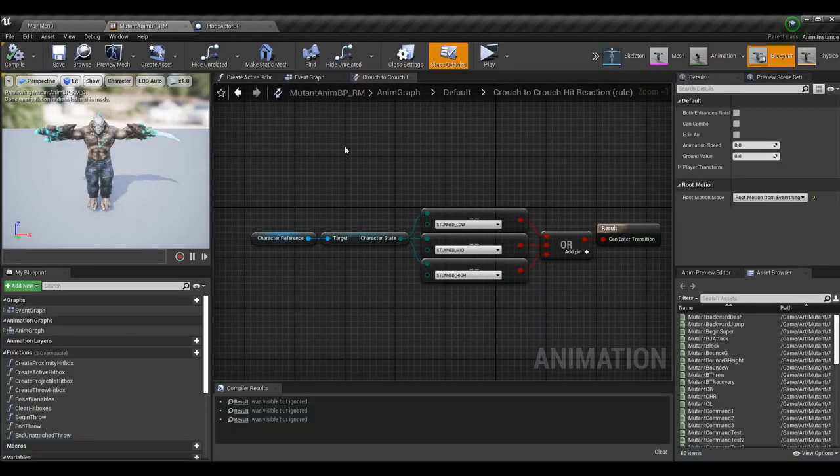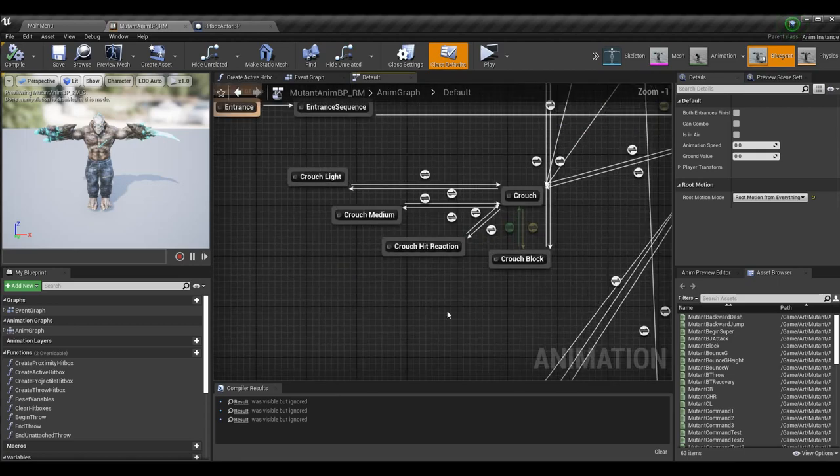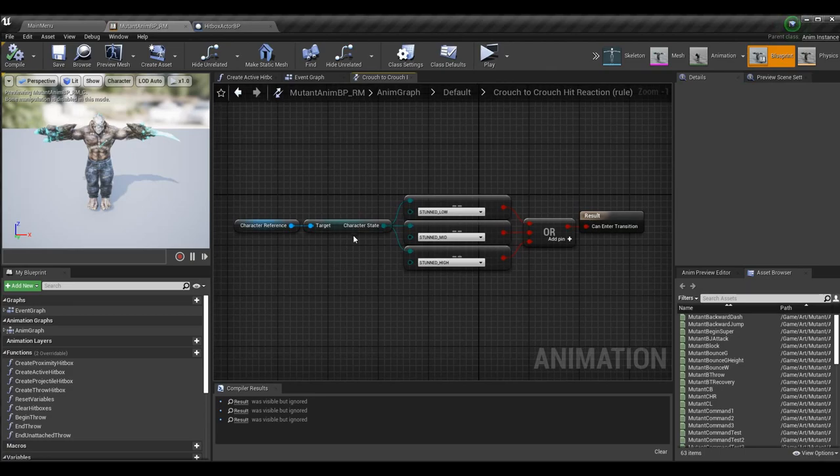We need to update the AnimBP as well because there are places where Stunned was being used. Starting with crouch-to-crouch hit reaction: this state was triggered when the character was stunned while crouching. You can have different stuns for crouching hit reactions if you want — low, high, and overhead — but I don't have different crouching hit reactions right now so I'm sending them all to the same state. All you need to do is change the character state check from just Stunned to StunnedLow OR StunnedMid OR StunnedHigh.